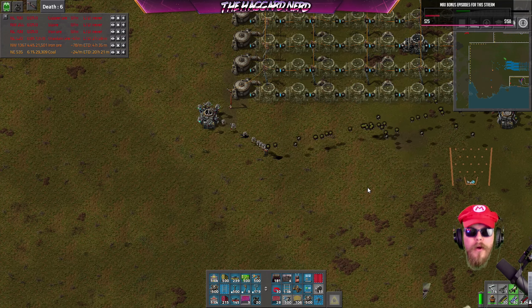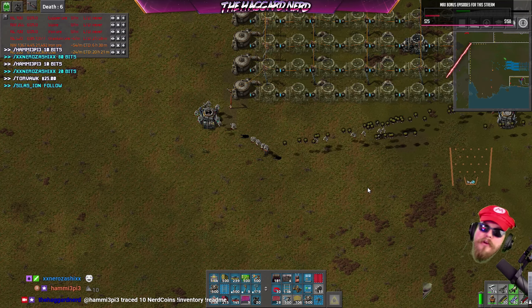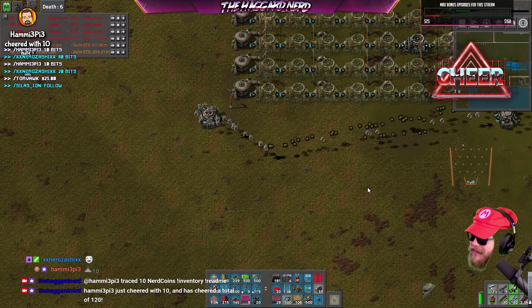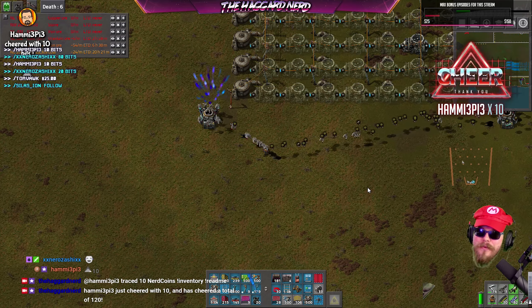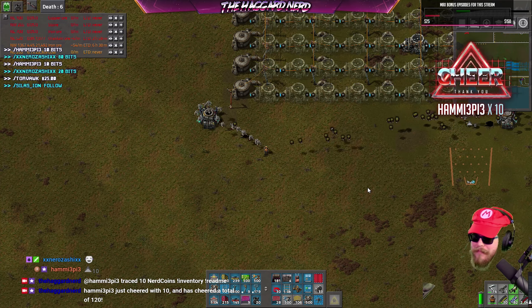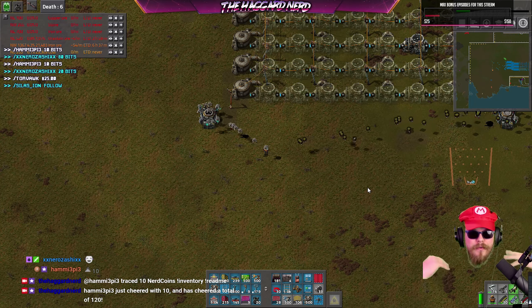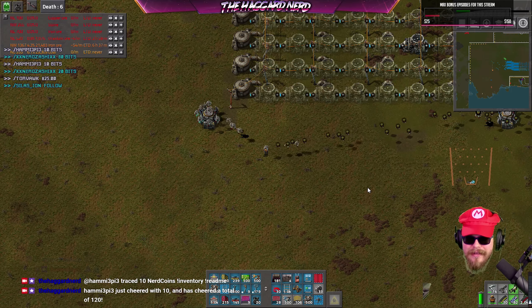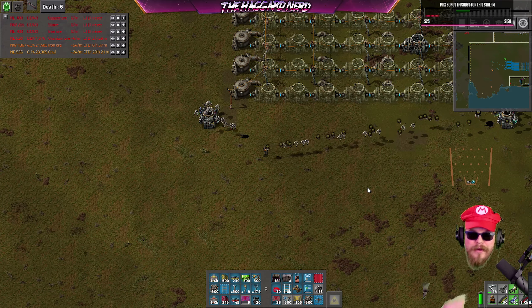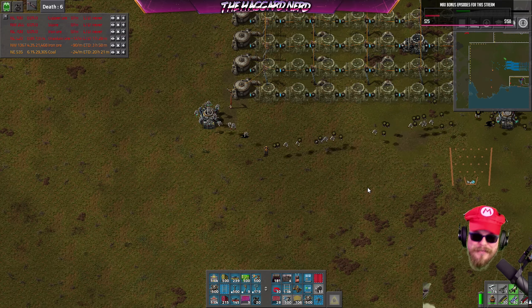Hey guys, the Haggard Nerd here, welcome back to Factorio. You may ask why I'm looking all funky — these wonderful people are being awesome, cheering and buying stuff from the shop. They bought the floating nerd face, the Mario hat, and the shades. So this is what you get for this episode!